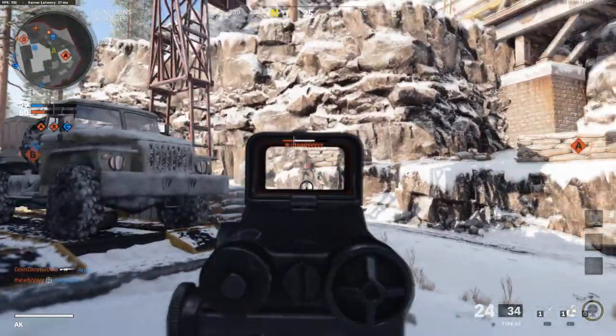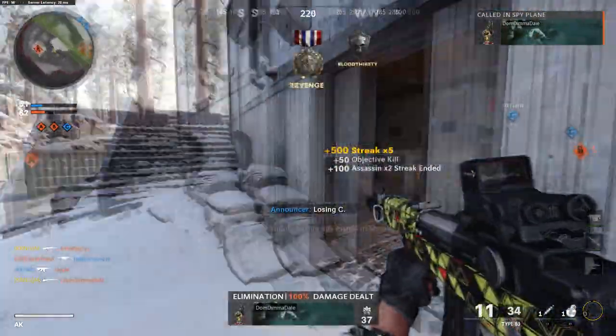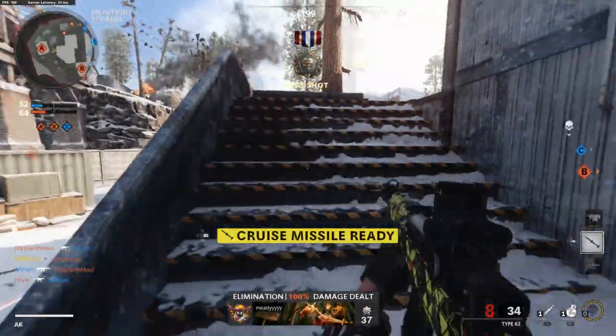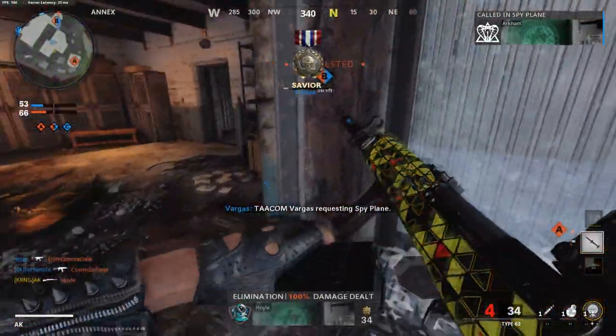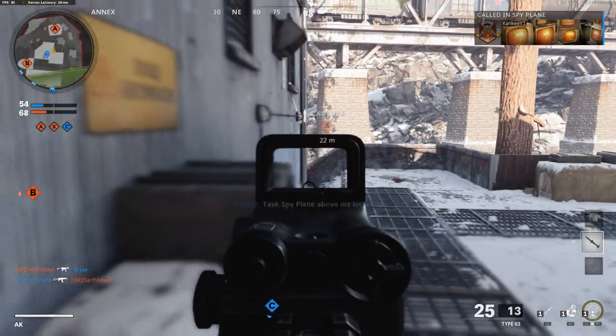What you're going to want to be doing instead is jumpshotting. Make sure you're jumpshotting a lot. Jumpshotting does feel a little bit weird on this game, but it's much more rewarding than dropshotting, simply because you actually lose your ADS when going prone for a dropshot. That's why you don't want to do it. The only way you can dropshot is by using that specific attachment.